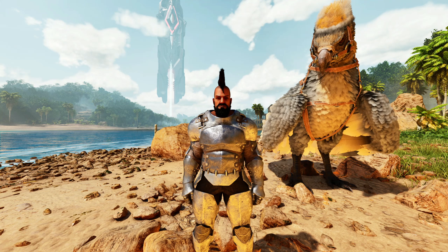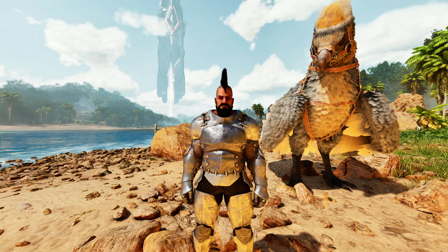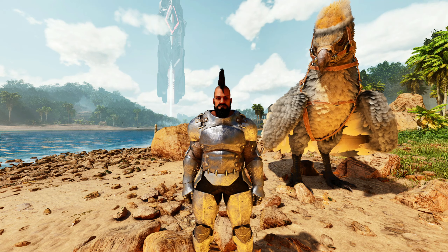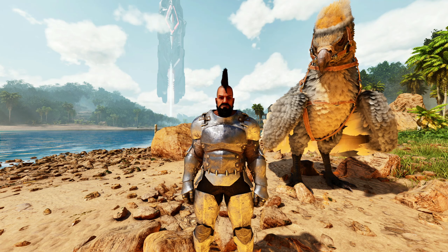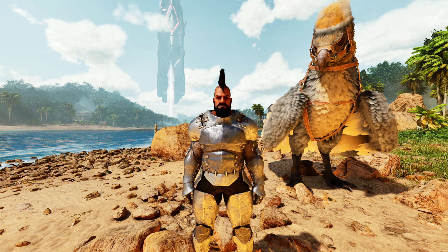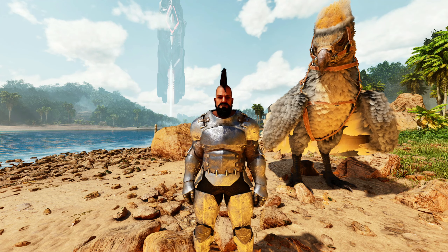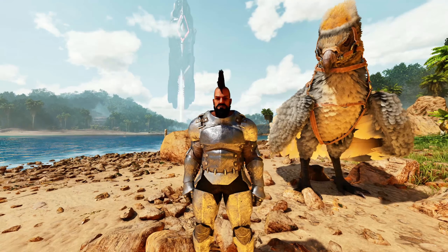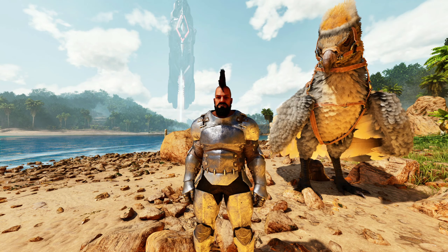What are we doing today? I mentioned that we need to start further developing our advancements in the base when it comes to high-end machinery, and we can't do that without getting ourselves a dinosaur that can gather top-tier resources efficiently. So today we're gonna go for an Anky. You might be wondering why we're down on the beach — I want to make this one a little bit easier, so I've decided to build a big taming pen.